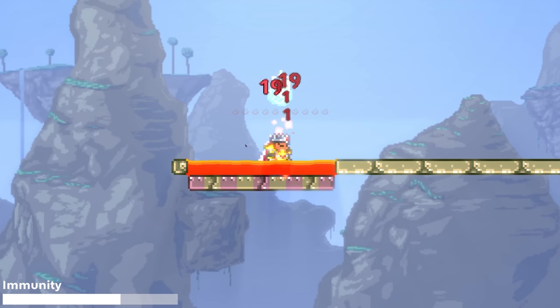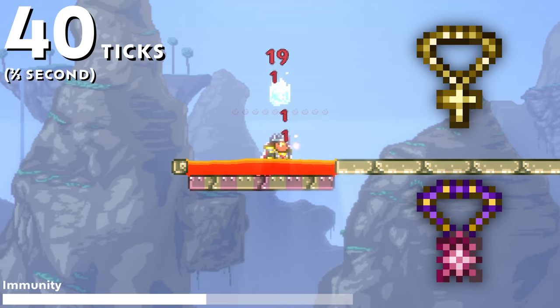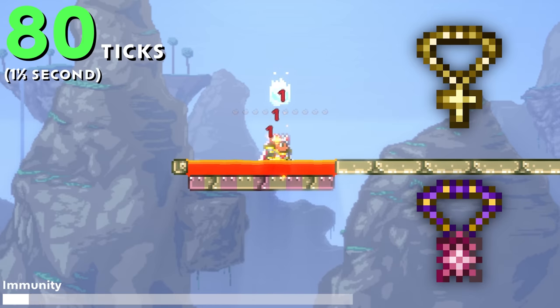Let's start with player immunity frames, which are the most well understood. When you get hit, you get immunity for 40 ticks, or two-thirds of a second. And if you have a cross necklace or any of its upgrades, it doubles to 80 ticks, or just over one second.